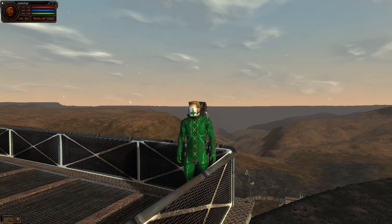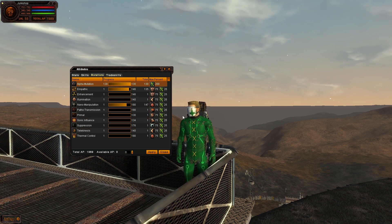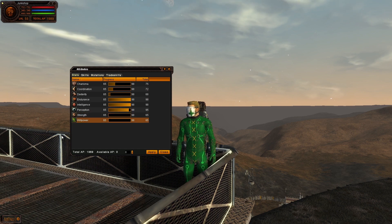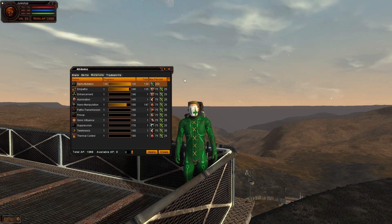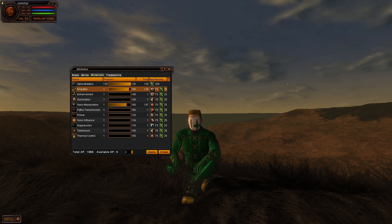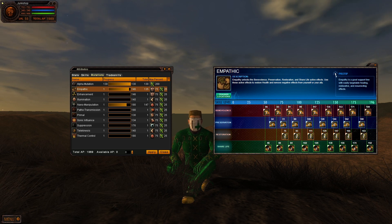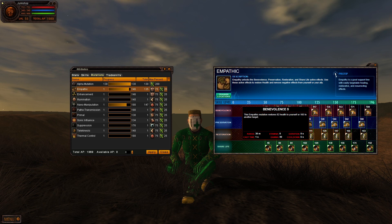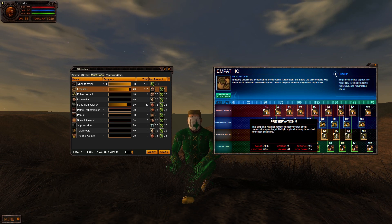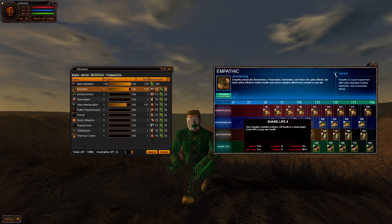Now that we've discussed the most important skills, we're on to mutations. First, I want to direct your attention to the influential attributes. Notice all mutations include a 25% influence from willpower — this is why experienced players all say AP spent on willpower is wasted. At max level, one can raise mutations all the way to 180 without spending anything on willpower; those extra 16 points aren't worth it. No mutation has passive benefits, so only spend enough AP to get the abilities you want in your build. For example, Empathic is standard in most builds, as it's the mutation version of First Aid. Its two healing abilities, Benevolence and Restoration, heal allies twice as effectively as oneself, so cross-healing within a team is heavily incentivized. Preservation removes negative status effects, and Share Life revives other players. Share Life works faster than Resuscitation, too, but it costs your own health to use.